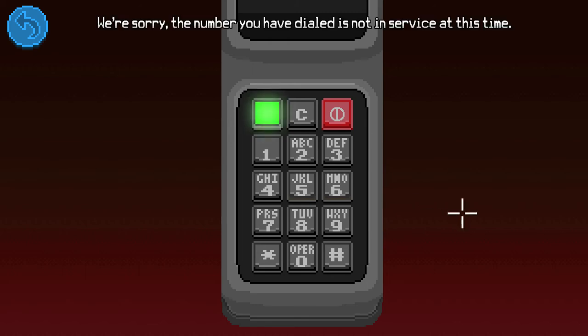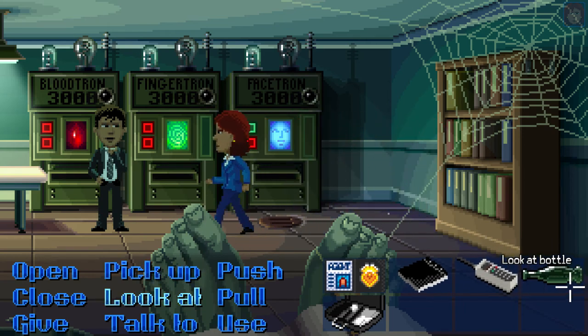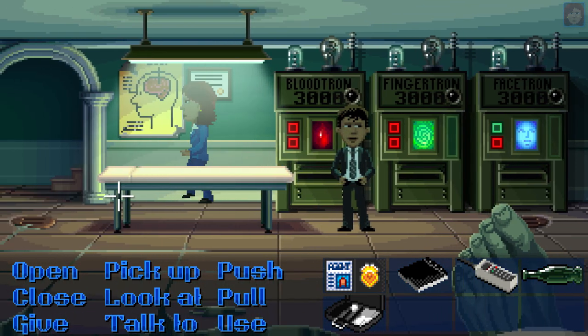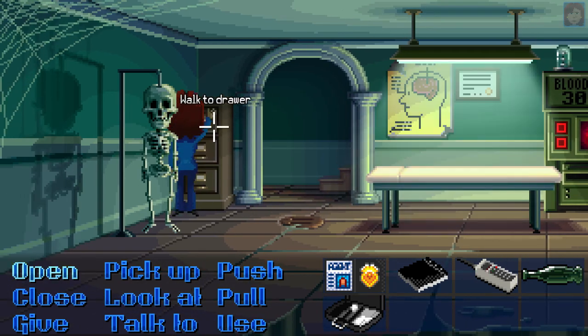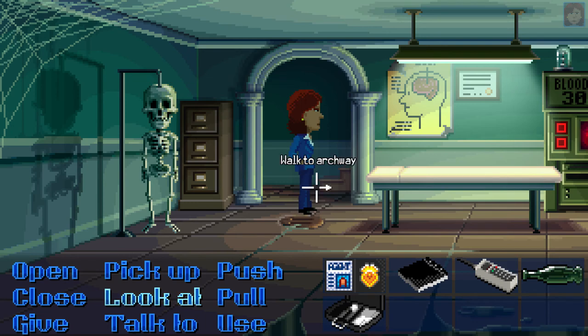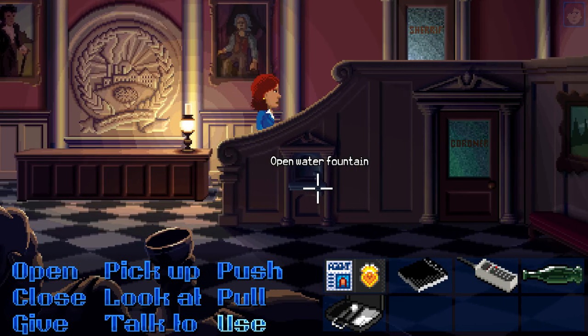We're sorry, the number you have dialed is not in service at this time. Why is that green? It feels like I have a message or something. I don't know. So what do I got to do to get out of here? They won't let me leave. Oh well, now it lets me leave. Whatever. Alright, let's go here and talk to the sheriff.